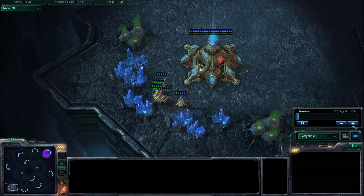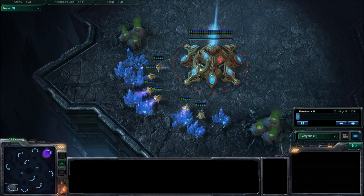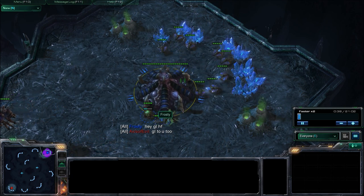Hey everyone, this is Frosty, and today I have a Zerg vs Protoss battle on the map Zell Naga Caverns. Over here on the bottom left-hand corner is Axis of Evil, the red Protoss player. And up in the top right is me, Frosty, the blue Zerg player.